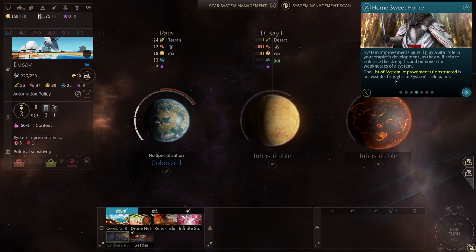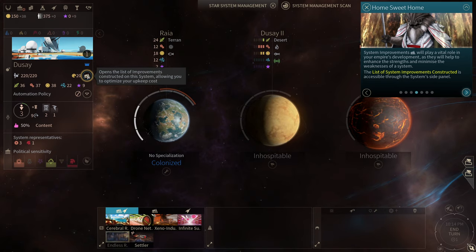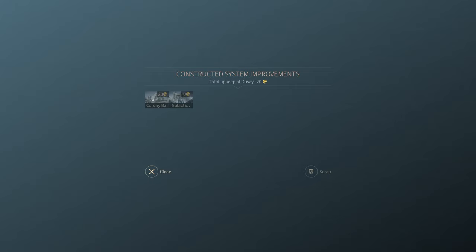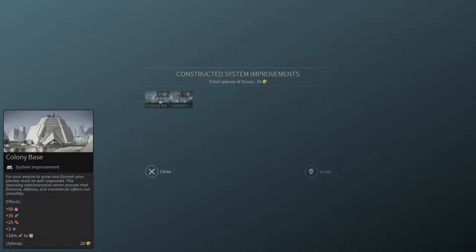The list of system improvements constructed is accessible through the system's side panel. We have a Colony Base — the description really paints the picture: for your empire to grow and flourish, your planets must be well organized; this imposing administrative center ensures that finances, defense, and commercial affairs run smoothly. Look at the ideology at play here — big government, experts qualified for certain positions. This is what scholars refer to as 'expert culture.' People who believe in these ideas are ultimately elitists who don't trust the normal person — a dynamic that's been at play for centuries throughout human history.